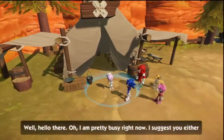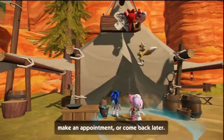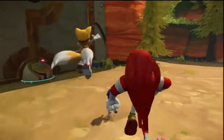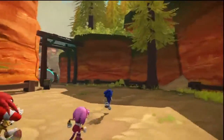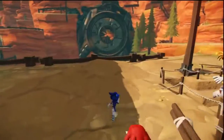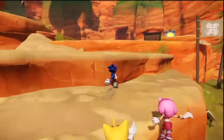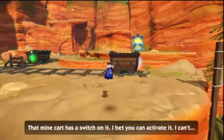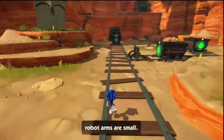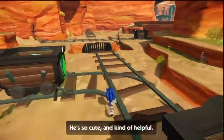Well hello there. Oh, I am pretty busy right now, I suggest you either make an appointment or come back later. That minecart has a switch on it, I bet you can activate it. I can't — robot arms are small. Then let's move these minecarts. He's so cute, I'm kind of helpful.